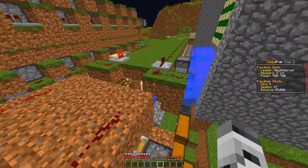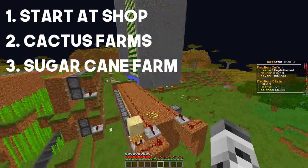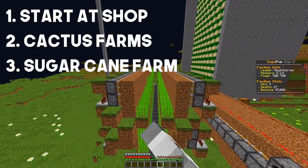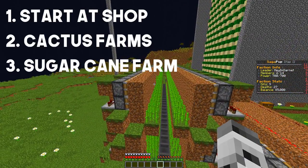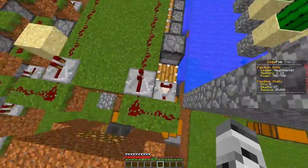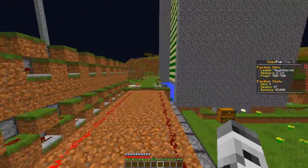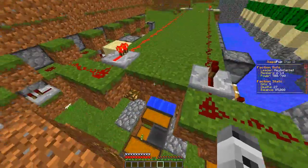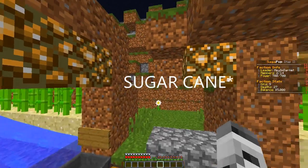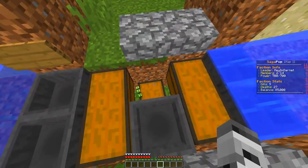The next farm you can have is an auto-sugarcane farm. I have two little models here, but I prefer this one because it works 100% of the time. The reason the other one is iffy is because depending on the ticks on your server, the sand can disappear, meaning you have to reset the whole system. But it does make you a ton of money. I'll link videos in the description to an auto-cactus farm and an auto-sugarcane farm.